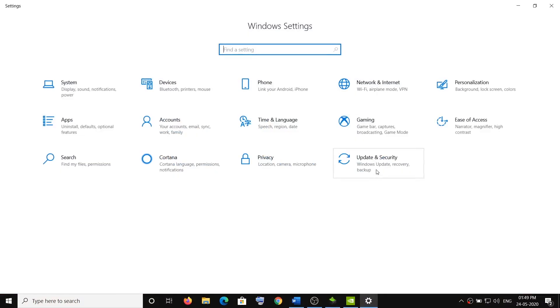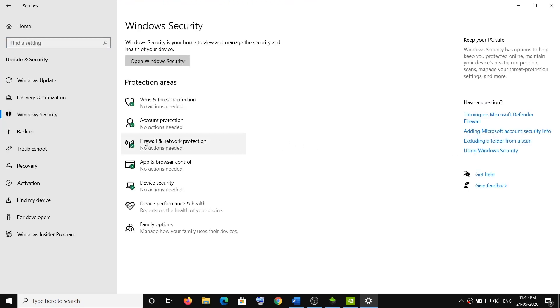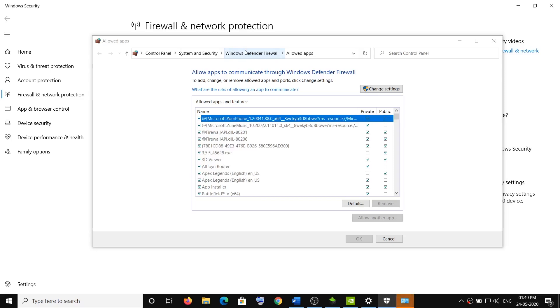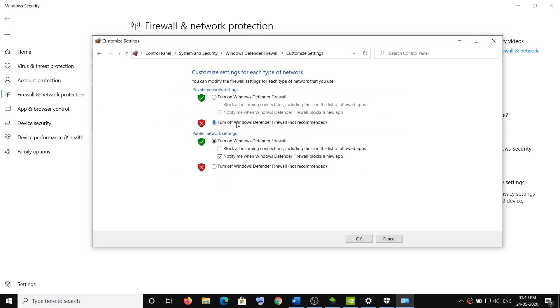To disable Windows Firewall, go to Settings, open Windows 10 Settings, go to Update and Security, click on Windows Security, then Firewall and Network Protection. Click on 'Allow an app through firewall,' then click on 'Windows Defender Firewall' and select 'Turn Windows Defender Firewall on or off.' Turn it off for both network types. This is not recommended permanently — only disable it while playing the game, then re-enable it when you're done.